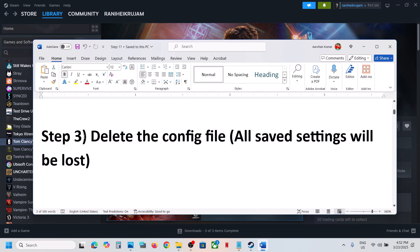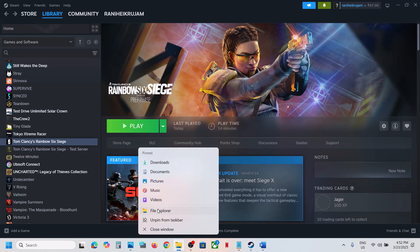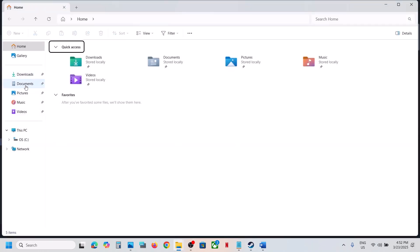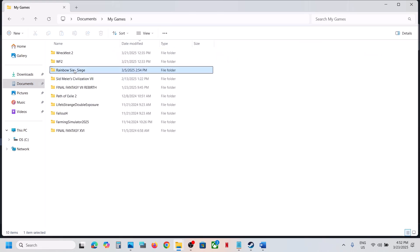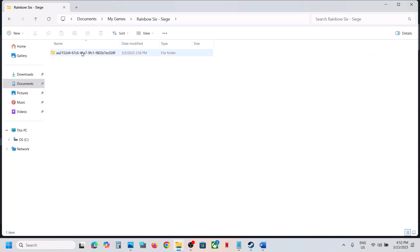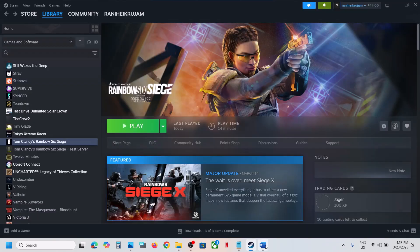The next step is to delete the config file. When you delete the config file, all the saved settings will be lost. Open File Explorer, go to the Documents folder, open the My Games folder. Here you can see Rainbow Six — open this folder. Now here you can see Game Settings. If you want to create a backup, copy this file and paste it to the desktop. Once you have a backup, delete the Game Settings file. Once you delete it, launch the game and check.